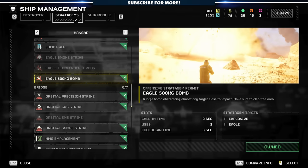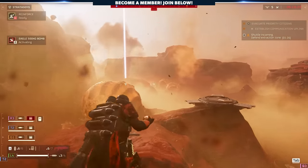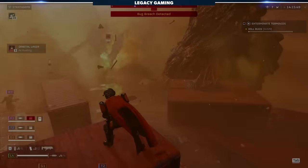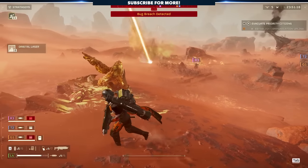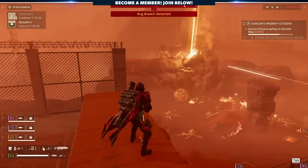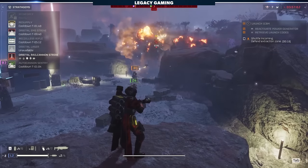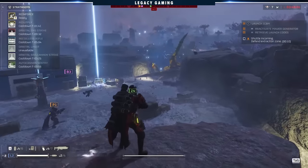Replacing the Eagle Airstrike is the Eagle 500-kilogram Bomb — a powerful air-to-ground explosive that delivers a large payload, perfect for pushing into harder difficulties where you'll face more challenging enemies like the Bile Titan. Replacing the Gatling Sentry is our first orbital call-in: the Orbital Laser or Orbital Rail Cannon Strike. The Orbital Laser fires a continuous beam for a short period of time, damaging anything it touches, but is limited to three uses per mission. The Orbital Rail Cannon Strike delivers a charged shot at an automatically acquired target, prioritizing the largest threat, making it more effective against high-value enemies but without the same AoE capabilities as the Orbital Laser. You'll have to determine what's most valuable to your playstyle.